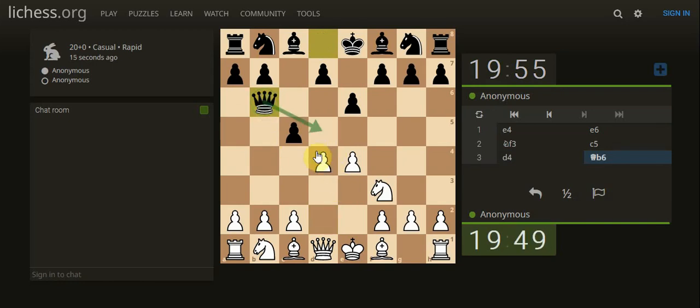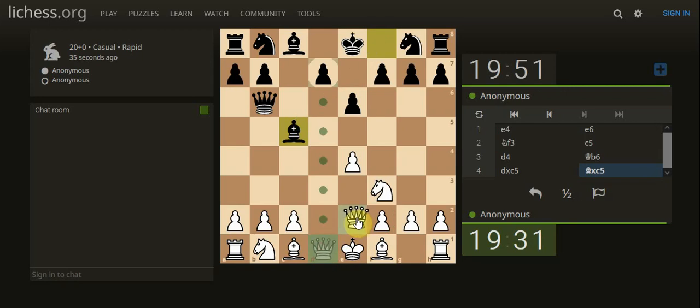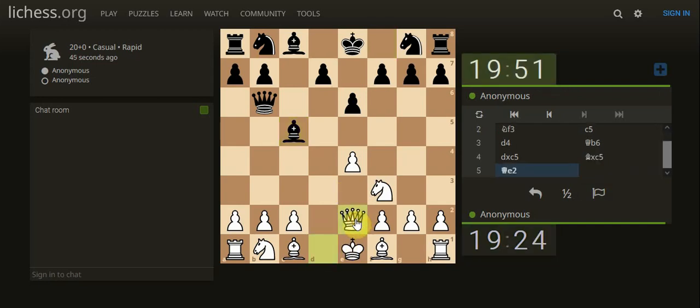They've brought the queen out early, looking to support the pawn or maybe attacking the b-pawn. Is there anything we can do to disturb that? We could simply just take — I think the bishop takes then, it's got pressure here. Do I block off my bishop from getting developed or do I bring my bishop out?